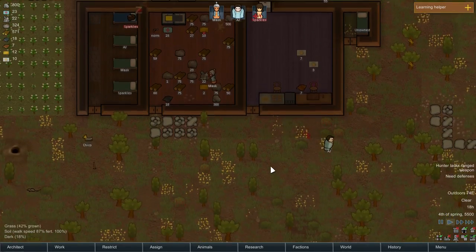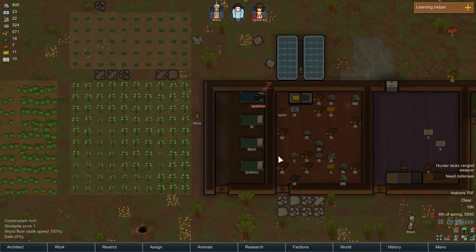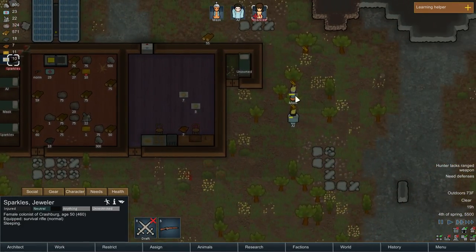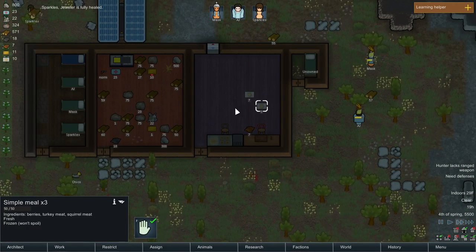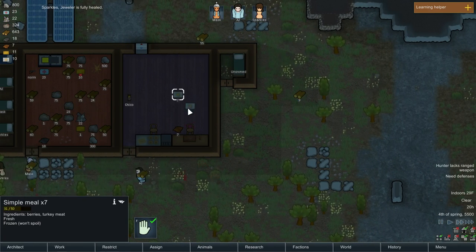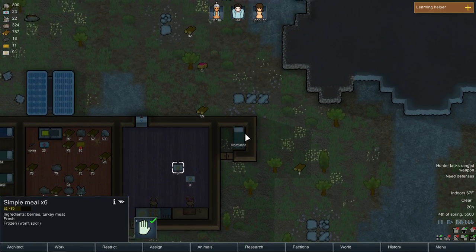Greetings and salutations, my name is JW608 and today we are playing RimWorld. Sparkles is recovering from a mad squirrel — it isn't rabid. And I believe it's already been turned into a meal: berries, turkey meat, and squirrel. That's quite the combination.